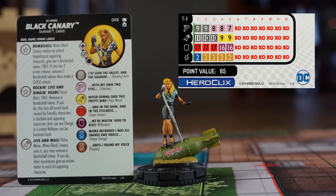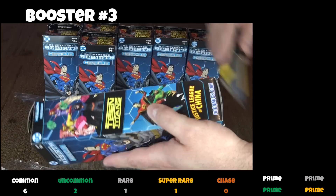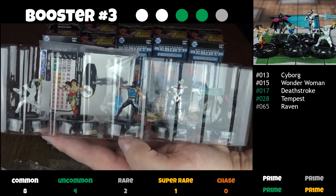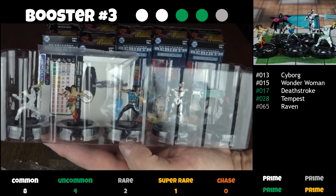I'm going to try and make a knockback-focused team for sure with her. She also has a Pulse Wave variant, Jive and Whale, that gives an Action Token to each hit opposing character by spending a Bombshell Token. And she's going to be hard to hit with that Super Senses and Shape Change combo — a very nice 65-point figure indeed. In the third booster, we get Cyborg, Wonder Woman, Uncommon Deathstroke, Tempest, and a rare Raven.